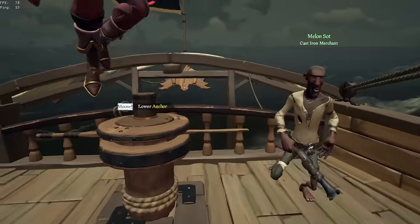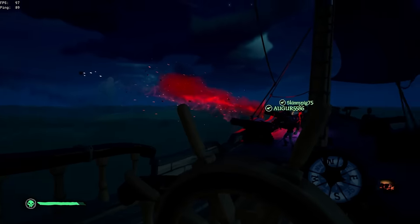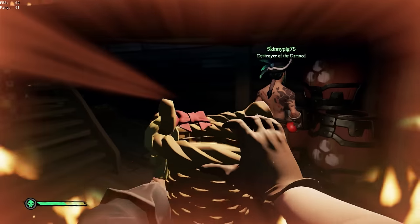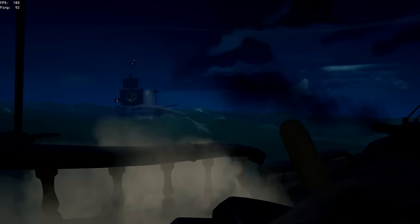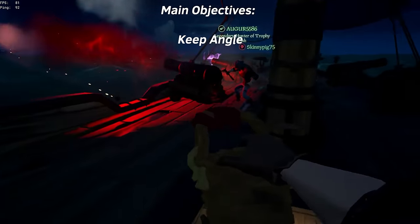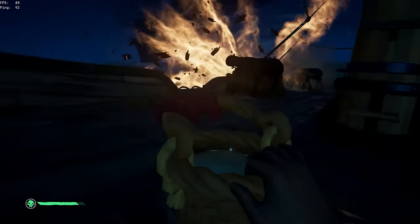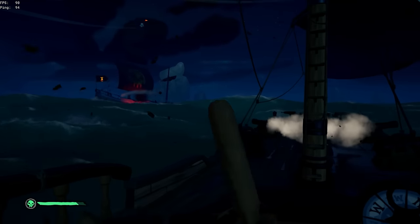Now that we've talked about keeping angle and knowing when to close the distance or run away — the basics — let's talk about some more advanced things. When you are on a sloop or brigantine, you have one extra job besides keeping angle: you also become the bilge. Whenever you start taking holes, you as helm are the one that needs to be bucketing and repairing, as well as always keeping angle. Your job as helm is to make sure your teammates' lives are as easy as possible — they shouldn't have to worry about the wheel, bailing the boat, or resurrecting teammates. On a galleon it's different; you have a dedicated bilge, so this is specifically for sloop and brigantine.